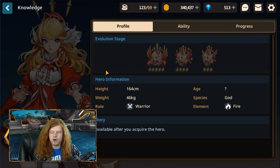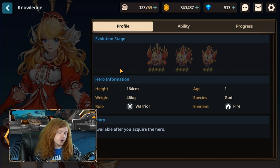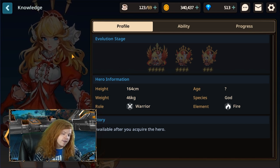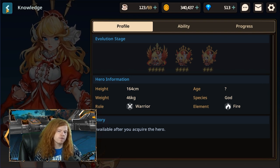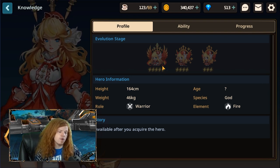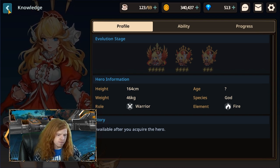If you pull Piltweiss — however you pronounce that — you can actually get her for free just by playing the game. So if you pull her, it's not a rip. You don't have to start over, though it does take a while to get her for free. Consider keeping that account — it's not a useless account.